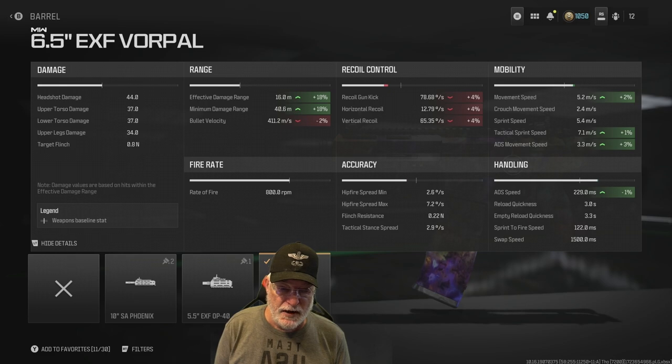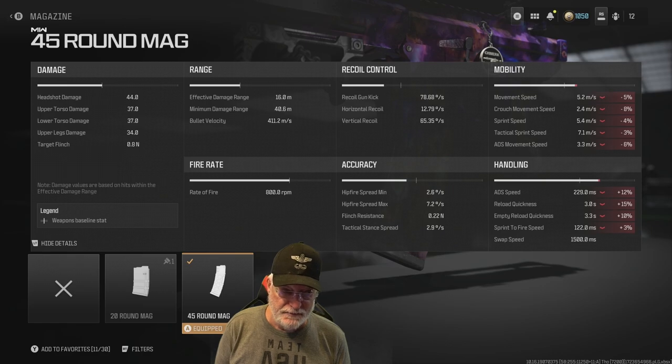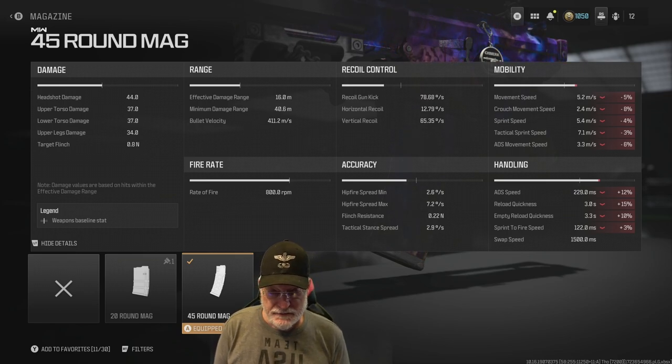The 6.5-inch EXF Vorpahl barrel piles on the mobility and handling, piles on the recoil in a bad way, and increases the range. The 45 round mag doesn't do a lot bad to the weapon — the biggest impact is in reload quickness. But in free-for-all, you're going to have multiple engagements, so you better have the extra ammo available.